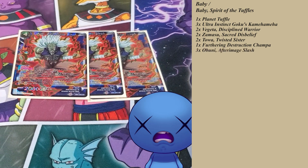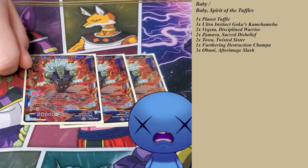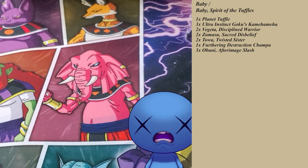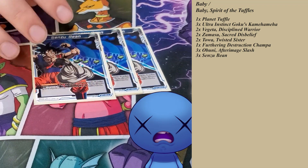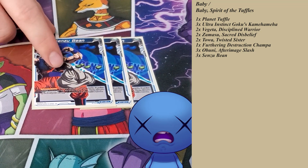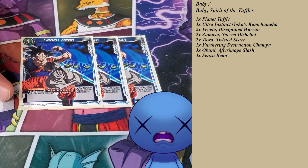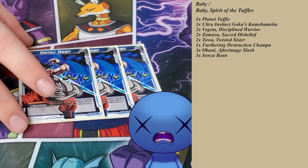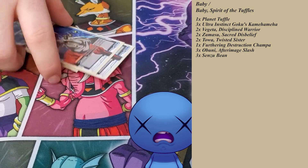Three Abuni — self-explanatory. I ran two in the original list; he was super relevant in every matchup, of course. So I bumped up to three, and they're reprinting them which I'm hype about. And Senzu Bean — this card has never been super relevant in this deck. I think I've only used it once and it didn't do anything for me. I want to run it just because Bean is good, and if you run blue and don't run Bean you're probably bad. But I might cut it down to two. In my matchup against Jake I charged all three Beans — opened with two in hand, pulled one off my life and charged it.